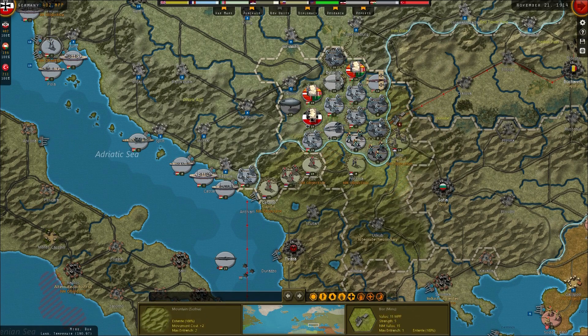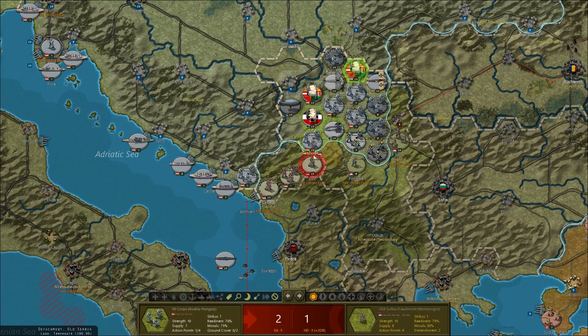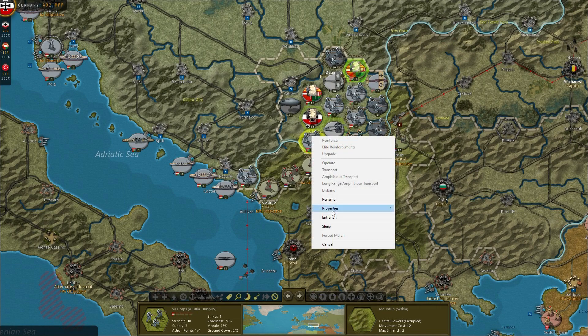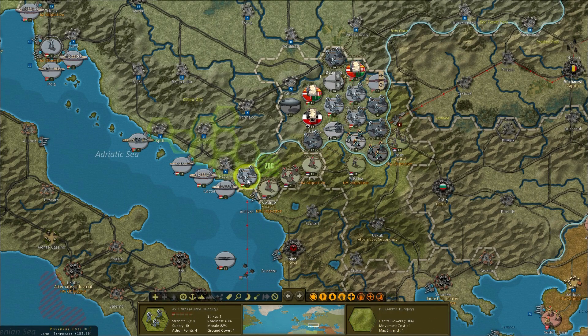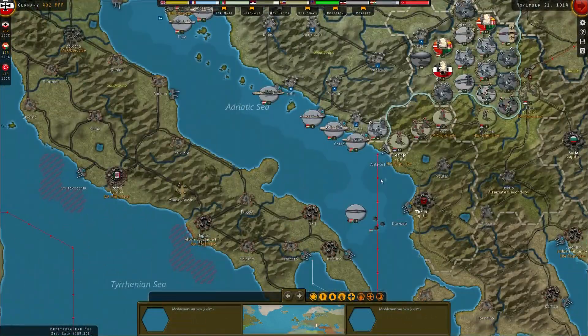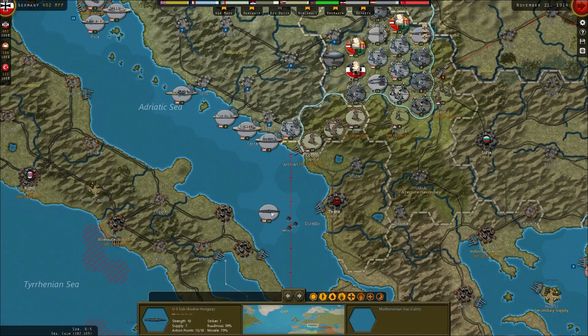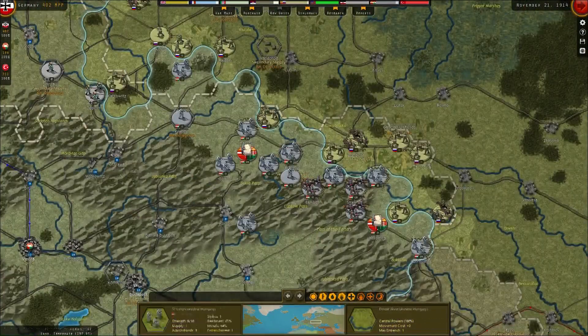I might entrench here or do a little attack - I'm not going to attack this turn, let's entrench. Not worth it. The Serbs are definitely creaking under the pressure.